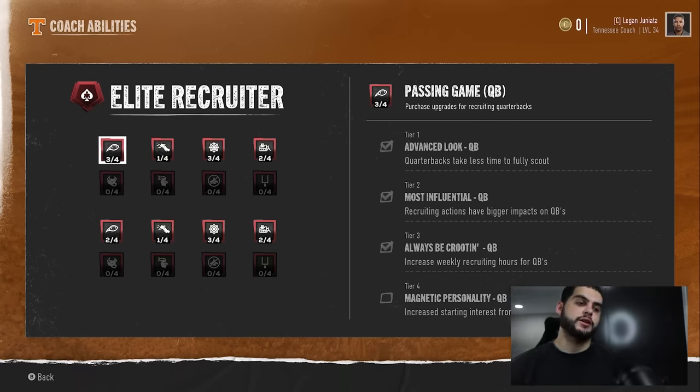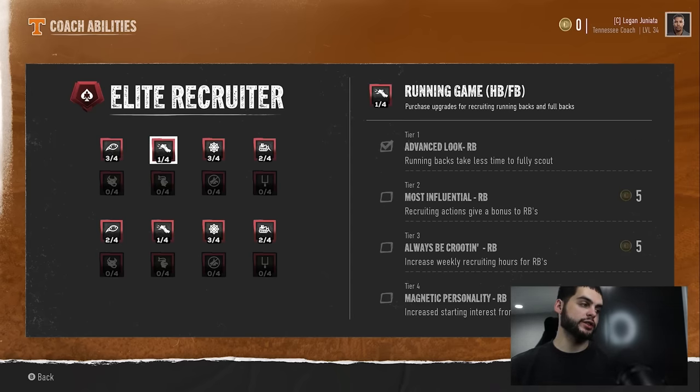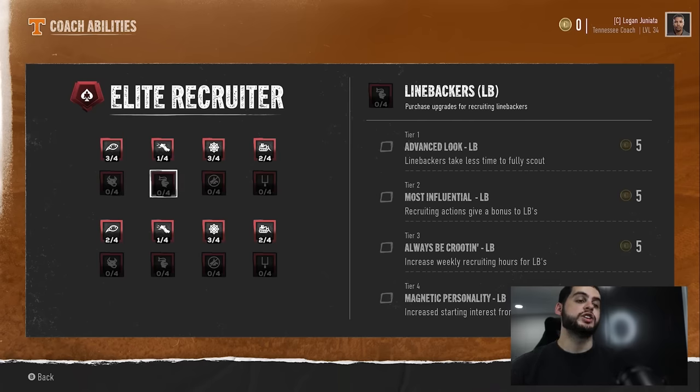The packages I'm talking about: first, tier two on any of these positions. Remember this first set of eight are all the same, just for different positions — and tier two and tier three are so good. Tier two: recruiting actions give a bonus. Recruiting actions are things like send DM, contact friends and family, send the house. You get a bonus when doing those recruiting actions, which is great in the early stages of recruiting.